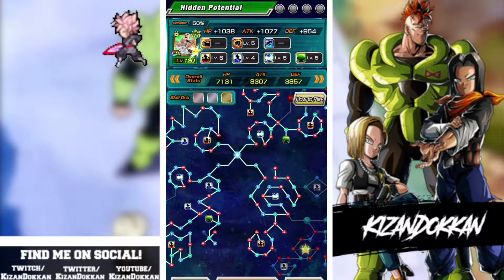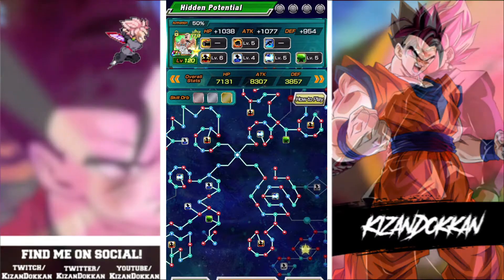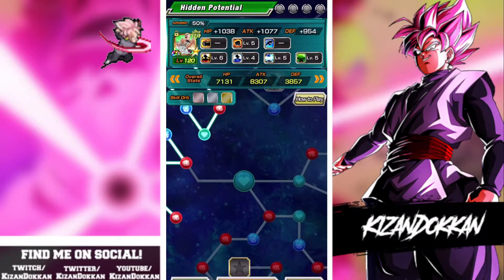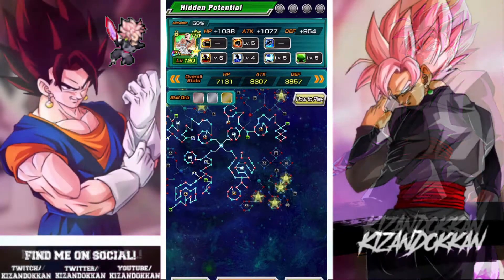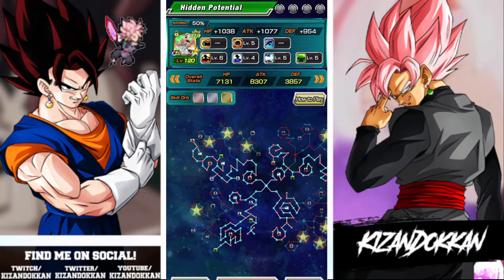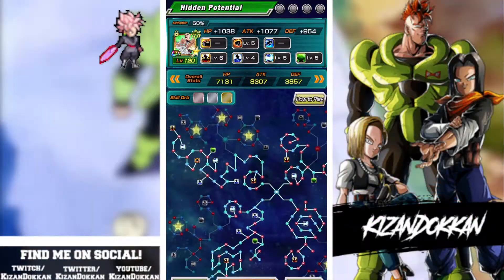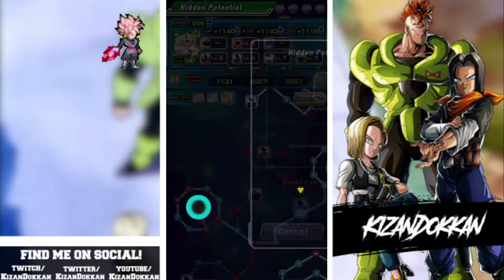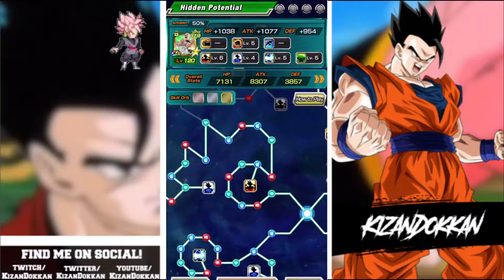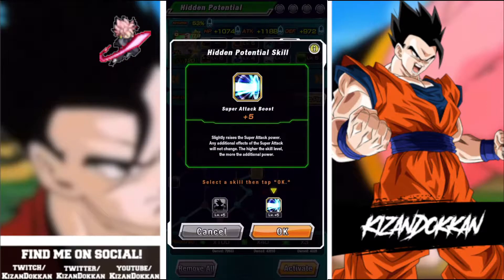You may be saying, okay, I have a dupe for my unit - where do I go? Every single time, for every single unit, you will go bottom right first. Always bottom right. Do not make any mistakes - bottom right is the way to go. Next is always top left. The third one can be a bit tricky: for more defensive units you can go bottom left to get the recovery boost, and for more offensive units you go top right for the super attack boost.